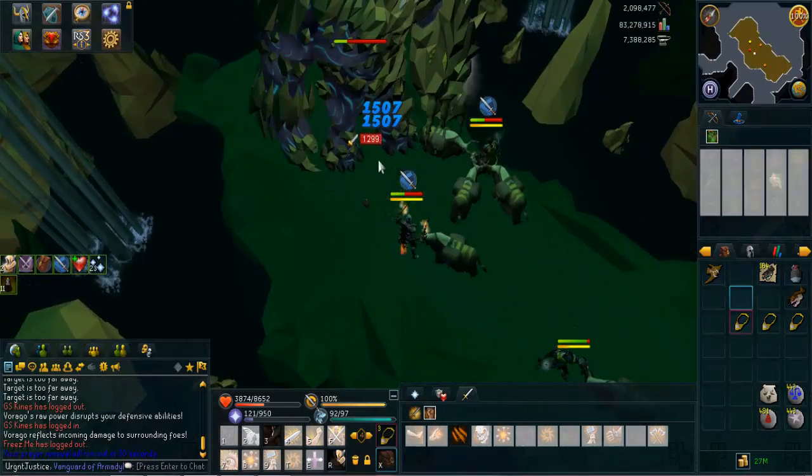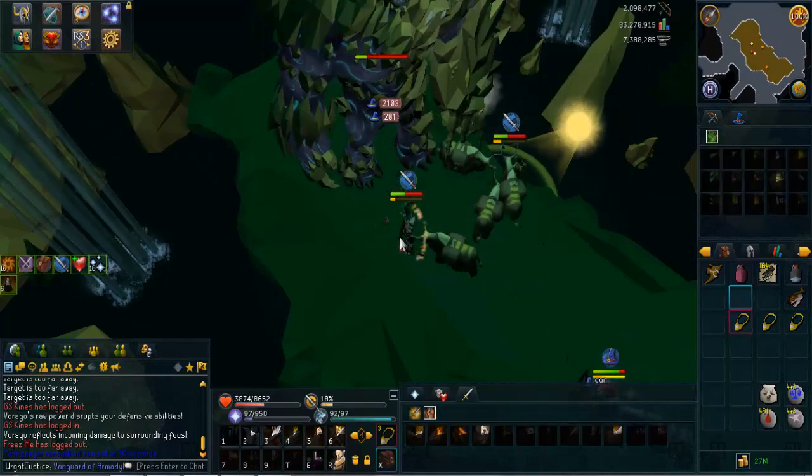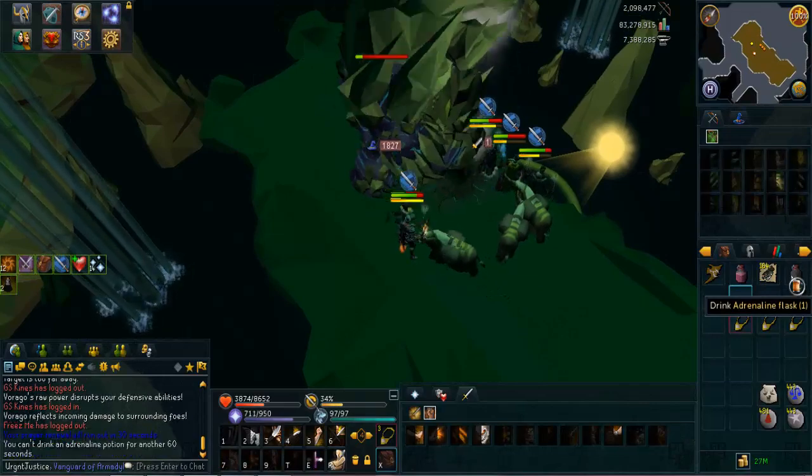That's how you resolve all of those different scenarios which can happen. There are no other scenarios which can possibly happen, so this should help you with any green bomb kill which you come across. I hope you enjoyed this guide.